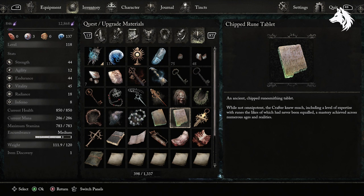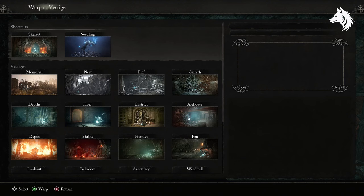The Chip Rune Tablet is found in a house in upper Kalrath leading to the Sunless Skein. This will unlock further rune options for you.